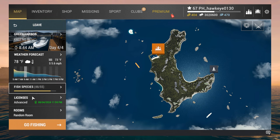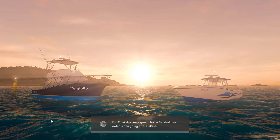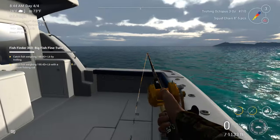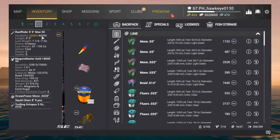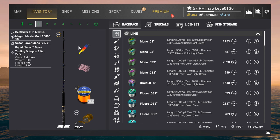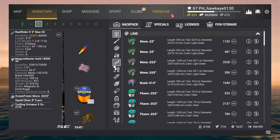Let's go ahead and jump in here — should be in the right place as soon as we get there. The gear I have right now I have not changed. I'm still using my Reef Rider 5'x5". I'm still using the Magura Master Gold 18,000 SC. We've got the Trolling Octopus 3-ounce 7-Ont with the Squid Chain 8-inch 5 Pieces. This basically acts as our sinker.